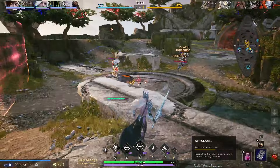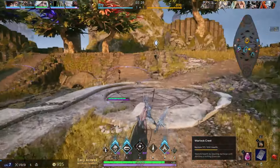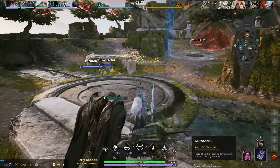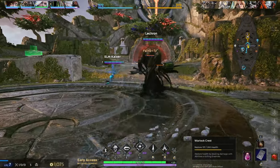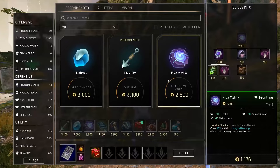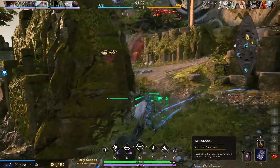Once I get Flux Matrix online you're gonna see the damage she's gonna be able to output. She's kind of like Kong when it comes to that first initial build, the way I like to build her at least. Just being able to be that bruiser type is just wonderful. We're just here biding our time, waiting for Flux Matrix. 2100 gold — in this game mode you get gold pretty fast and cooldowns are pretty nice.